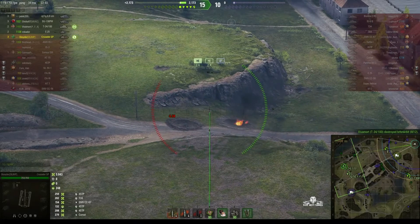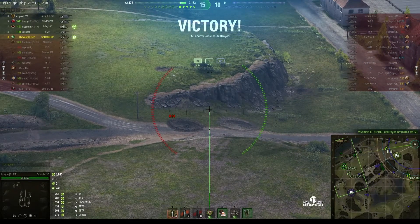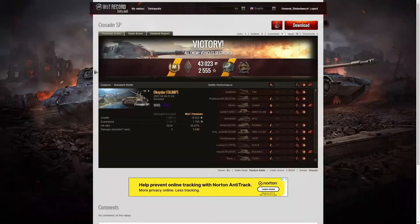That was exciting! That was an exciting battle for Oxidor and the Crusader SP — yet another Ace Tanker in the vehicle. This battle took place about an hour after the last one, so he was having a good day in the Crusader.